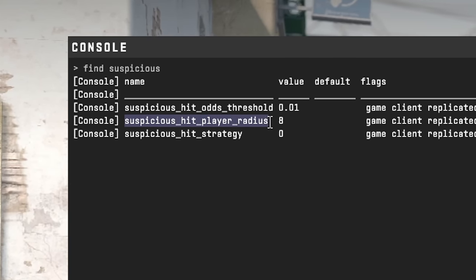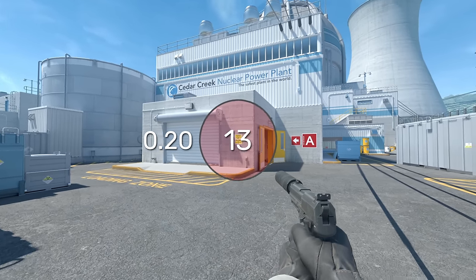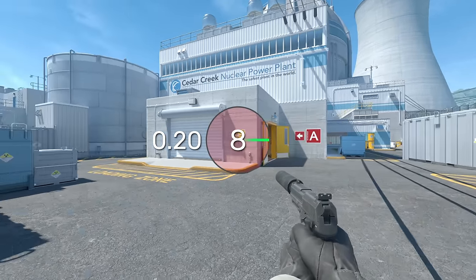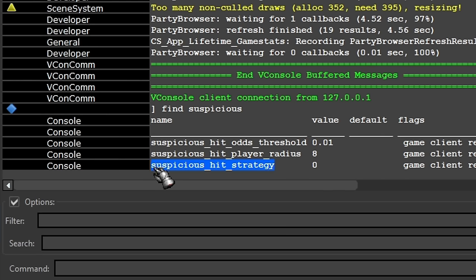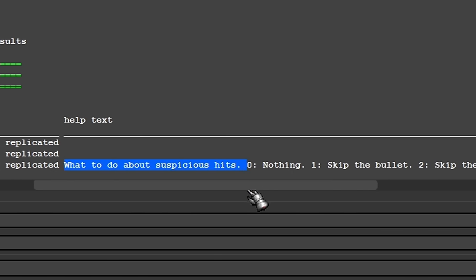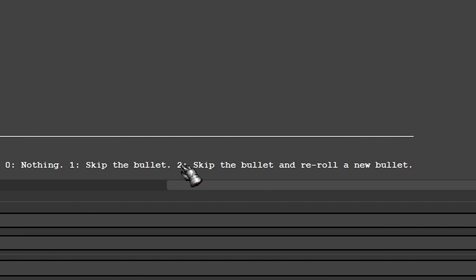The second command, suspicious_hit_player_radius, is the radius within which the system triggers. It defaults to 8, and if the trajectory of a shot matches the ideal shot by less than 8 units, the game uses one of 3 tactics indicated in the third command: suspicious_hit_strategy. Zero — the current default — does nothing with suspicious shots. One subtracts a bullet from the magazine and doesn't count the hit. Two doesn't count the original hit and recalculates it on the server with a randomized spread pattern.